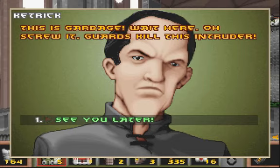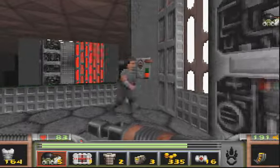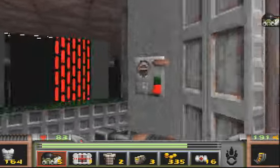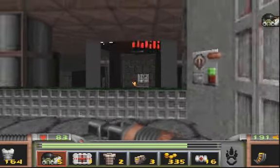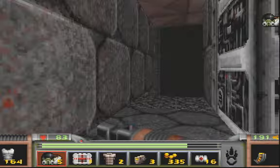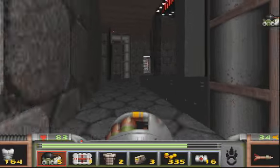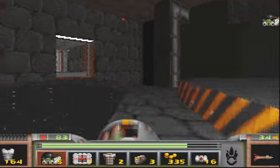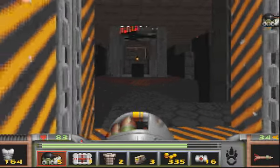Ah screw it. Guards, kill this intruder. Well, unfortunately I already killed the guards, being smart as I am. And that thing over there is the crystal. Now you don't want to be shooting from here — this is too close and you'll end up being hurt by the blast. However, this is an adequate distance.